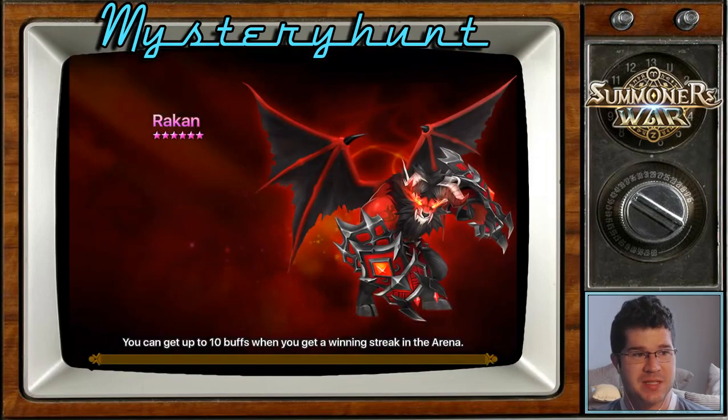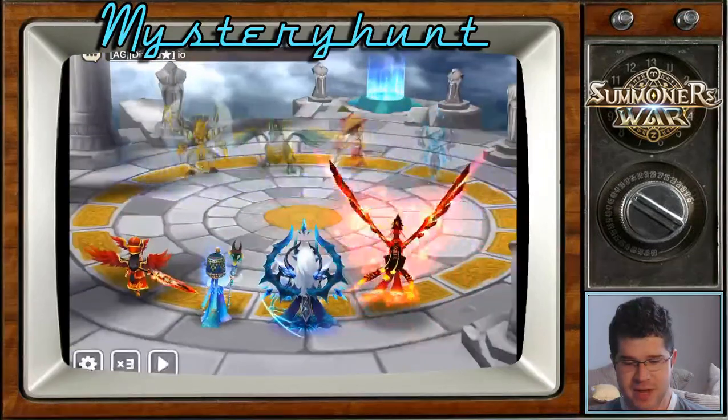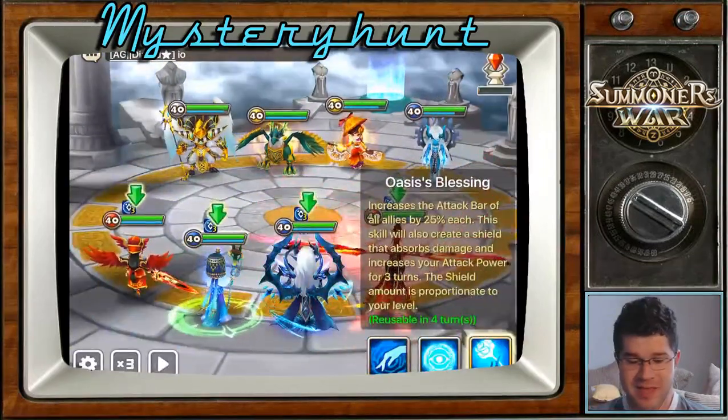I could use Laika, but Theo's just better because he scales with speed. So hopefully we'll outspeed this guy. As far as I know, this team only has one threat in Theo. I'm not 100% sure if that speed leader is a DPS threat — I wouldn't think so.